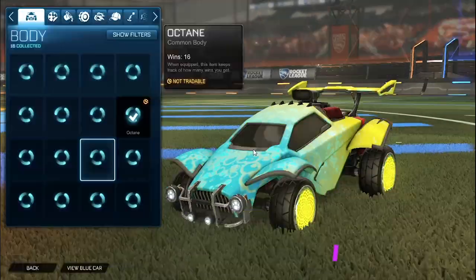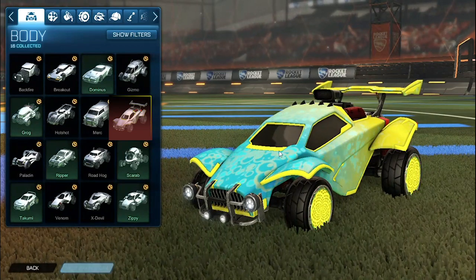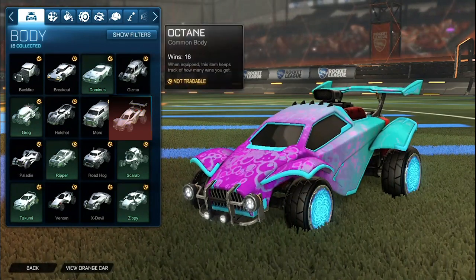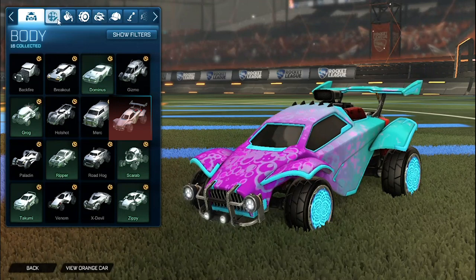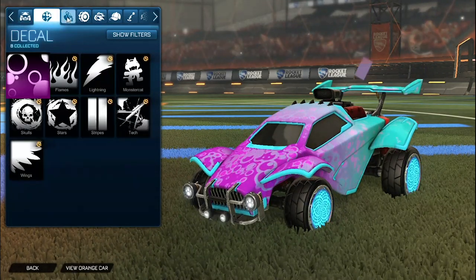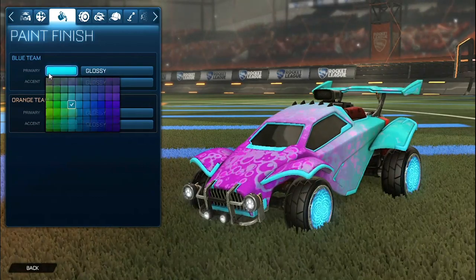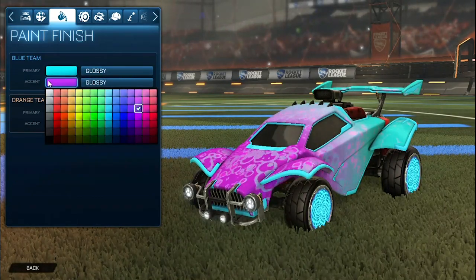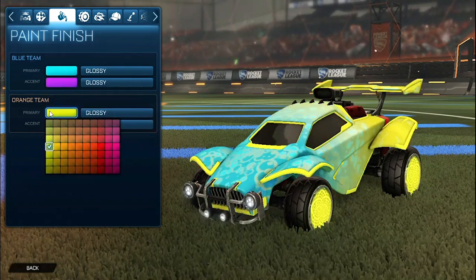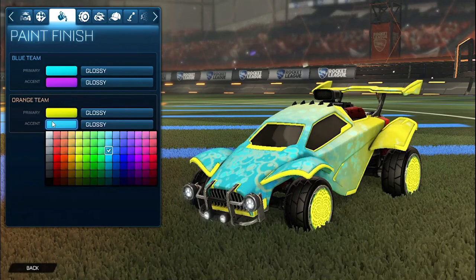So let's get started with the first car design. Starting off, for the orange side we have the Saffron Octane, and then for the blue side we do have the Sky Blue Octane. For the decal it is obviously the Black Market Decal Bubbly. For the primary for the blue side we do have a Sky Blue with the accent as a purple. For the primary for the orange side we do have a Saffron with the accent as a Sky Blue.